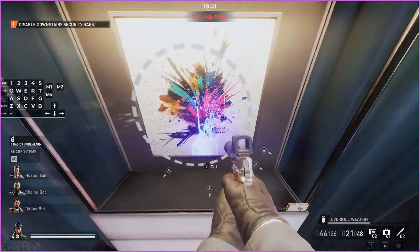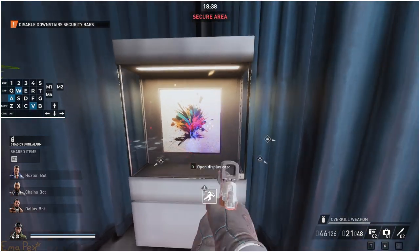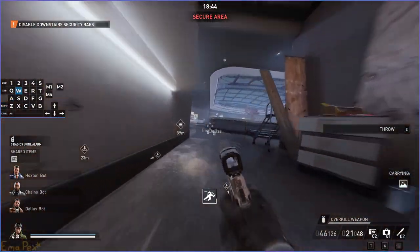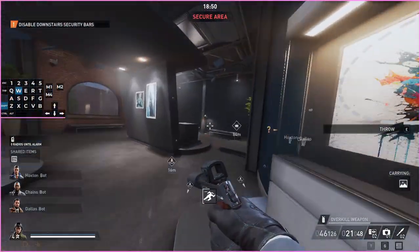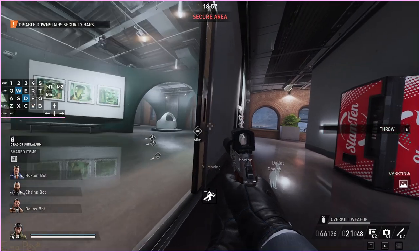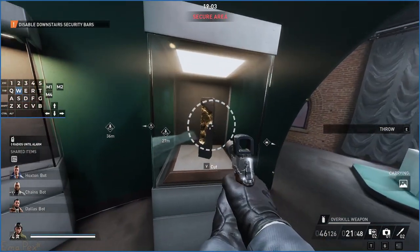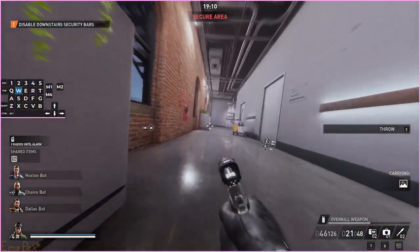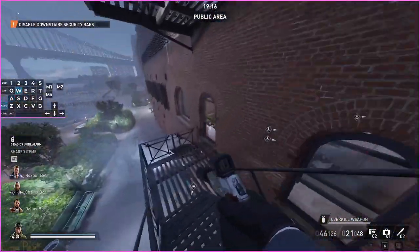This is the real one — you can see it's got this big stain on it, which is the indicator that it's a real painting. This is the one you want for the objective; the other ones do not count towards your objective. Also, as long as you don't cut the glass you can leave these doors open — the guards will see cut glass or broken glass. If you lockpick them it doesn't matter. That is one painting from each of the top four exhibitions.